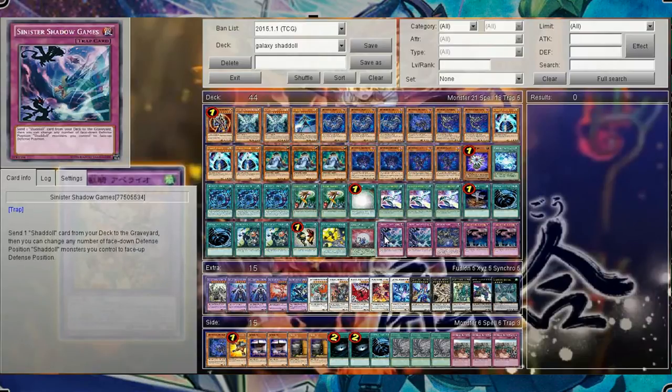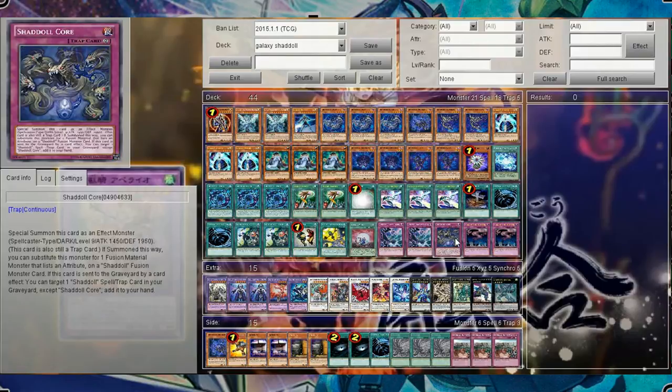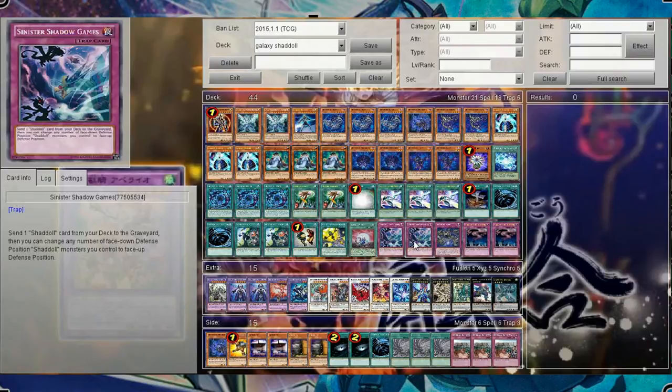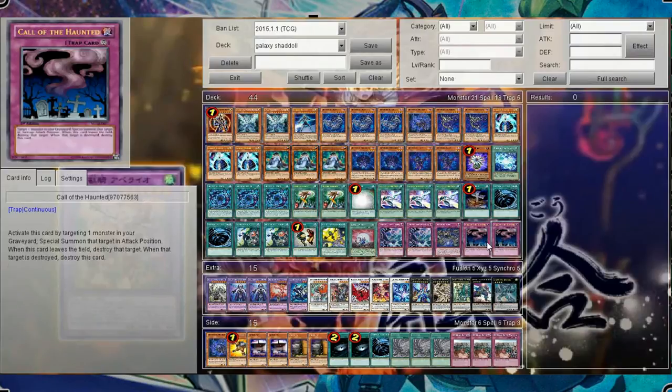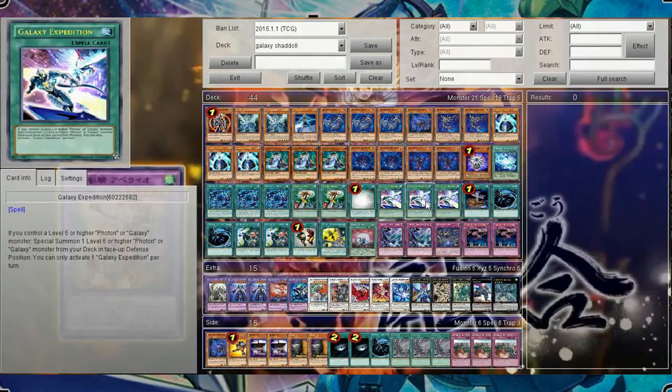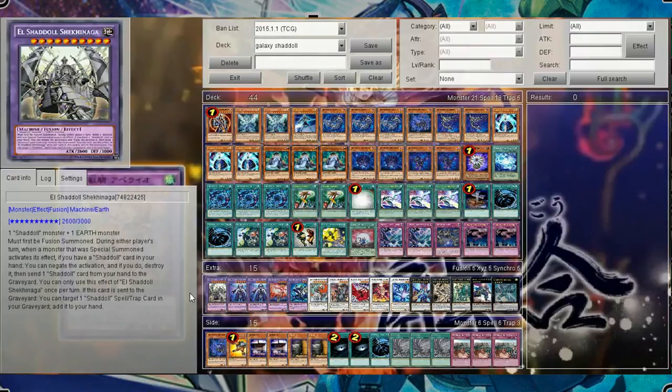Now I'll move on to our traps — we have 5 of them: 2 Sinister Shadow Games, 1 Shadoll Core, and 2 Call of the Haunted. Exactly the same as the previous profile, basically the same reason — Call of the Haunted is very, very nice when you've got a few Galaxy Wizards and your Galaxy Expeditions to really explode, and also to recycle our Constructs, because our extra deck is really tight.